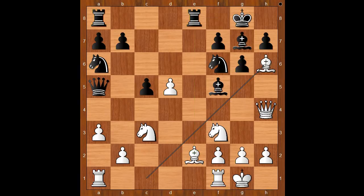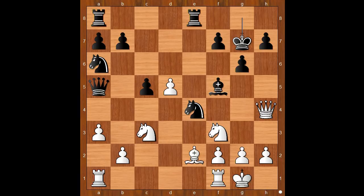Bishop to h6. Knight to e4, intending to capture the defender of the bishop on e2. Bishop takes on g7, king takes bishop. Let's take it back — if knight takes on c3, then bishop takes knight. Back to our game: king takes bishop.